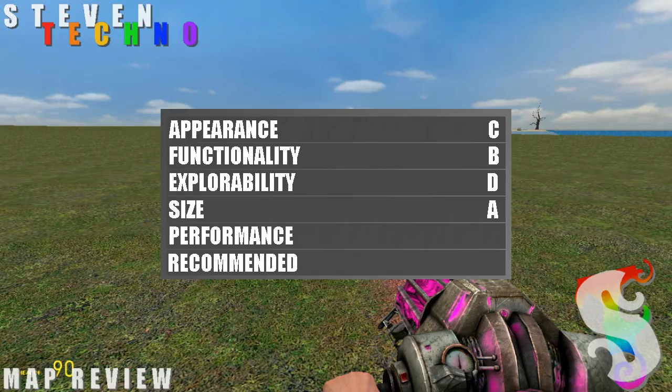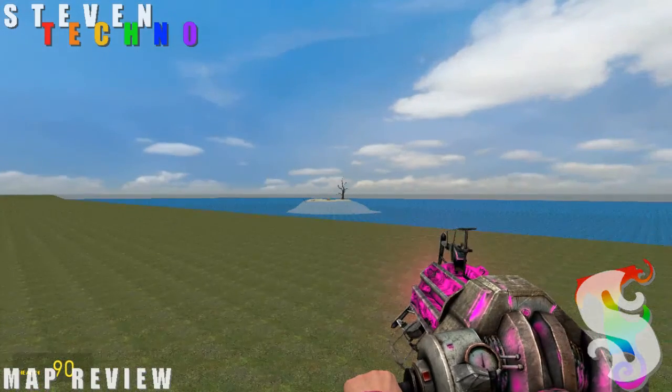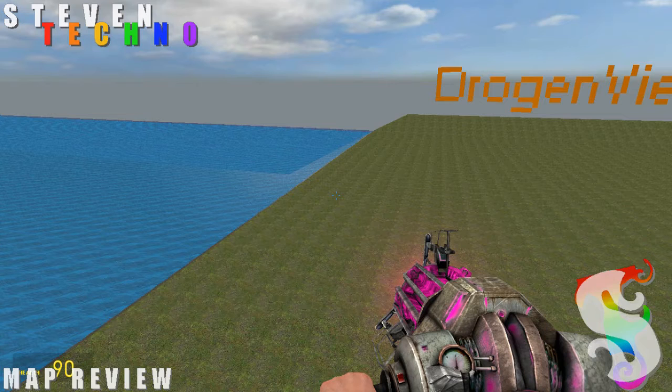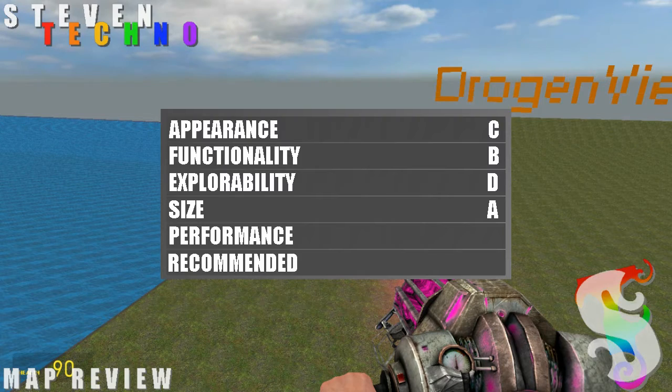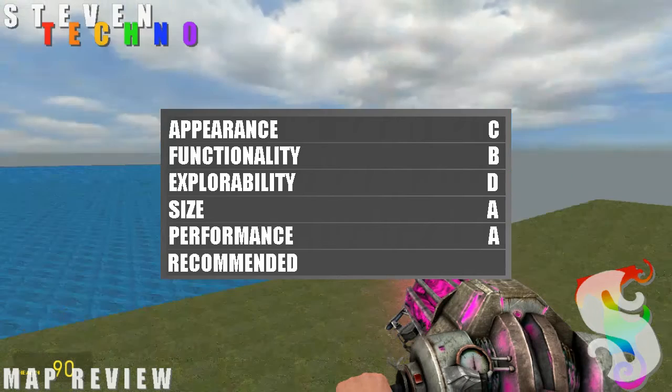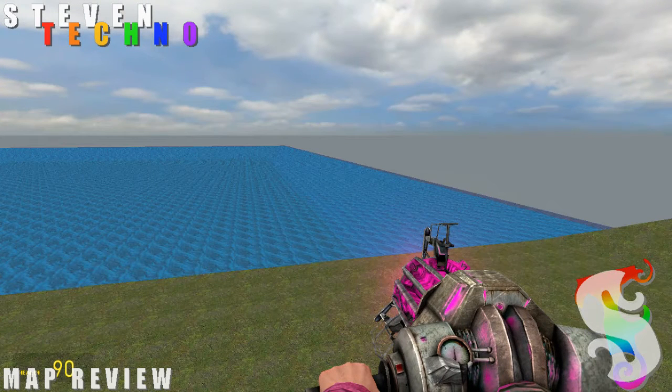As for performance, like I stated earlier, this is one of the smoothest maps. As a low-spec user, I need a map that doesn't really need a lot of resources to run, and as you can see, it doesn't have fancy water or anything. So performance-wise, it gets a 5. The overall score of this map — I'm going to give it a B.